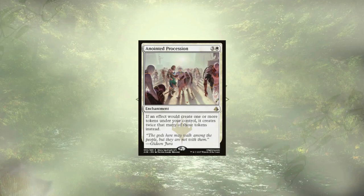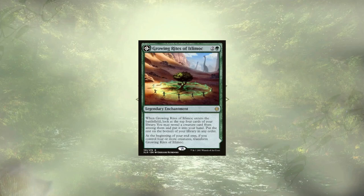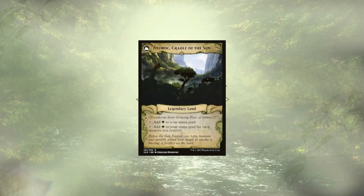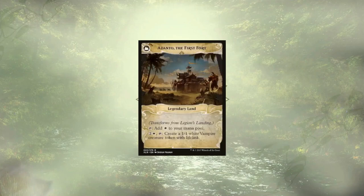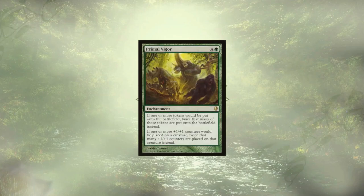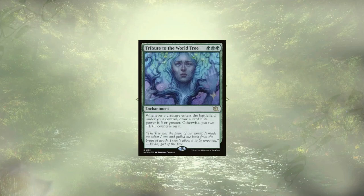Anointed Procession doubles up our token generation. Awakening Zone creates sacrificeable 0/1 Eldrazi Spawn that grant us mana when we sacrifice them. Growing Rites of Itlimoc is our budget Gaea's Cradle that will transform quickly and grant us a ton of mana. Legion's Landing creates a 1/1 lifelinker for one, but will also quickly transform and grant us access to extra mana as well as the ability to create more 1/1 lifelinkers. Primal Vigor is on the group hug side since it isn't limited to just us, but it doubles our token generation and +1/+1 counter production. Song of the World Soul lets us populate every time we cast a spell. Lastly, Tribute to the World Tree will either draw us cards or beef up our tokens.